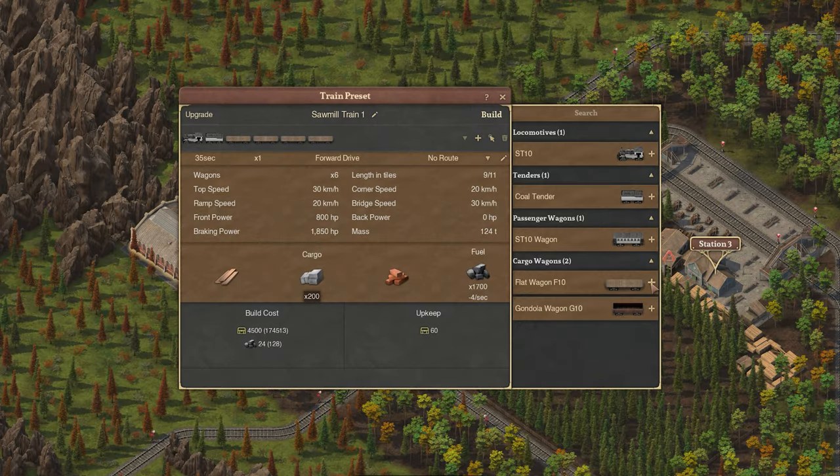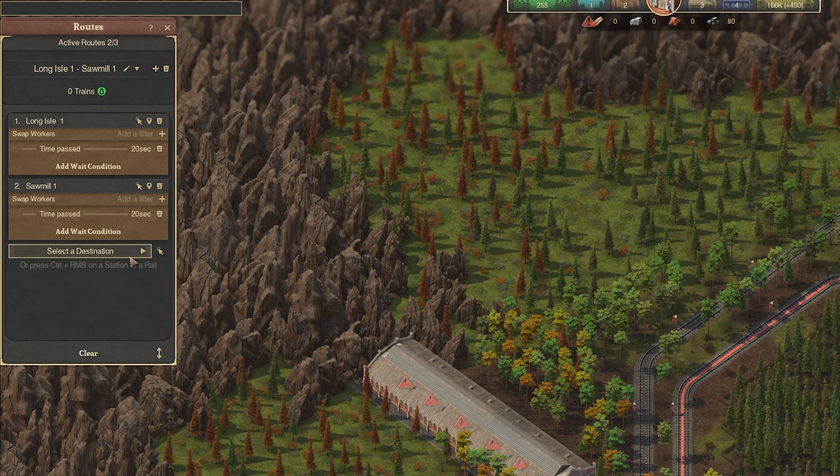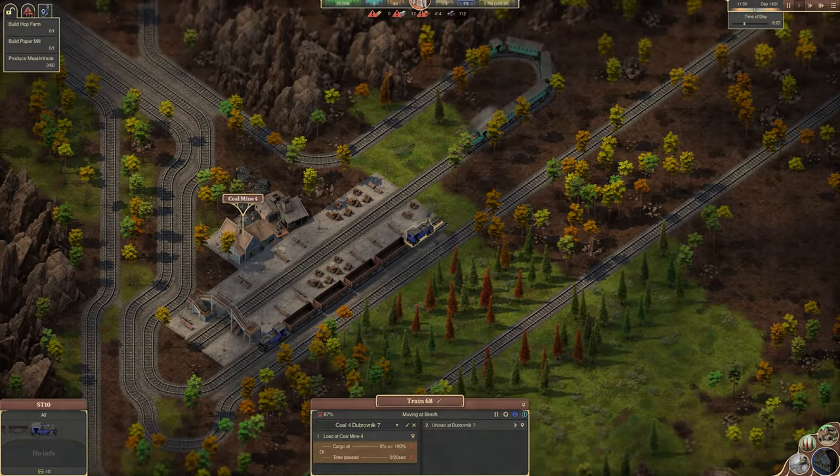When building trains and creating routes, try locking passengers and goods to specific trains to allow even more granular control over your rail network.